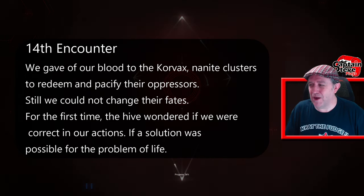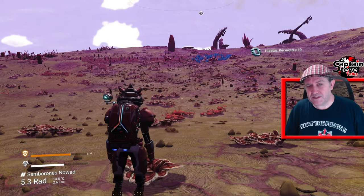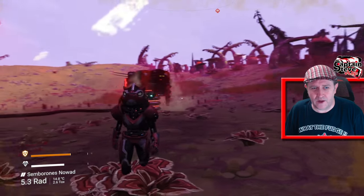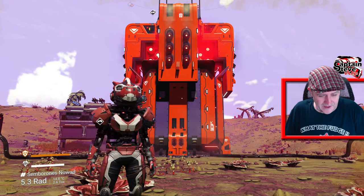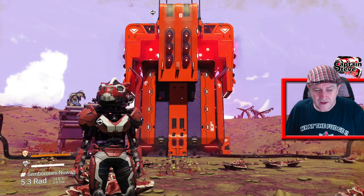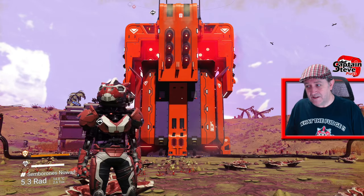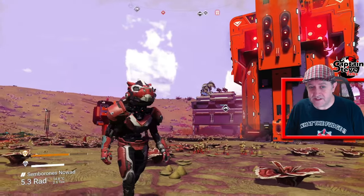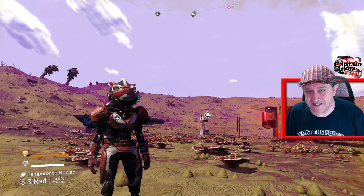Fourteenth encounter: we gave of our blood to the Korvax — nanite clusters — to redeem and pacify their oppressors. Still we could not change their fates. For the first time the Hive wondered if we were correct in our actions, if a solution was possible for the problem of life. This is a little odd, because I thought the Korvax's blood has always been nanites. But it sounds like the nanites came from Sentinels — as far as I'm aware, Sentinels' blood has never been nanites; it's always been Pugnium. But then again, you can put Pugnium into a refiner and it refines into nanites.